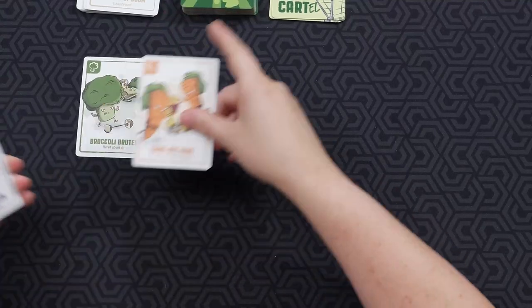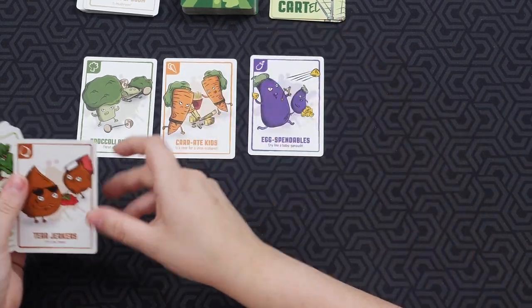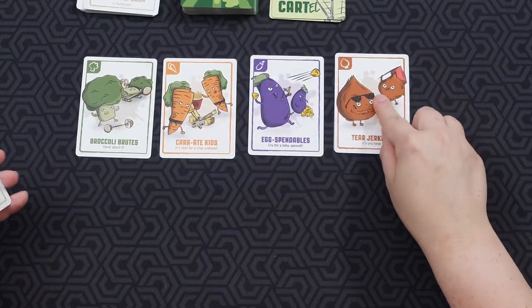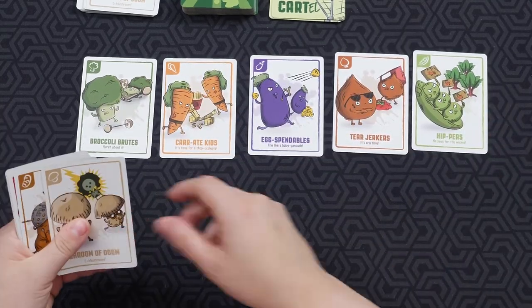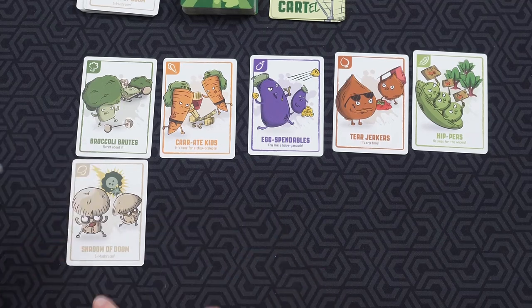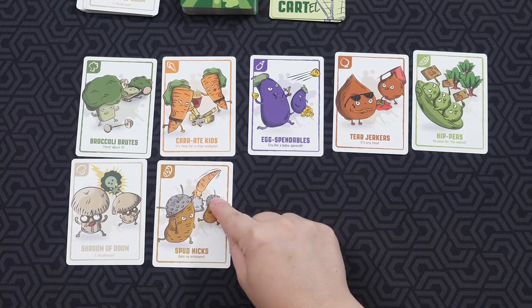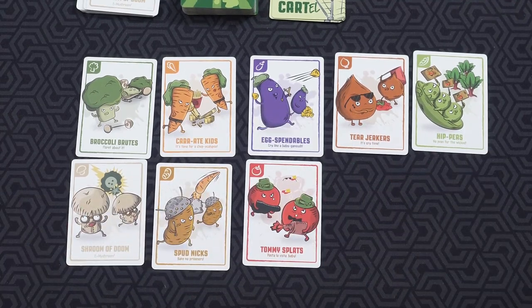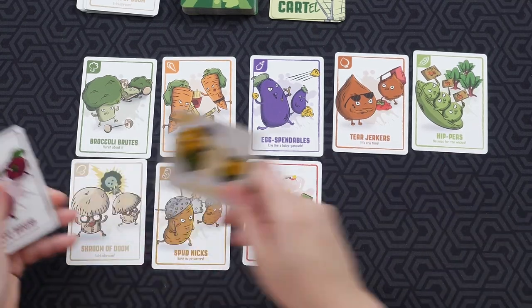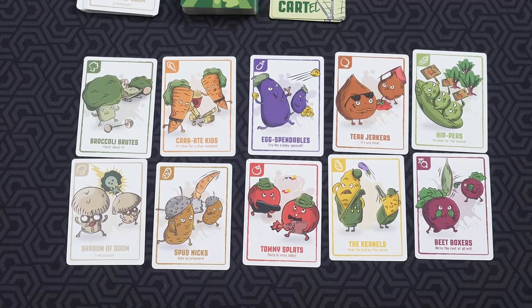Here are all the cards you can have in the deck: the Broccoli Brutes, the Karate Kids, the Egg-spendables, the Eggplants, the Tearjerkers, the Hip Peas, the Shroom of Doom, E Equals Mushroom Square, the Spudniks, Bake No Prisoners, the Tommy Splats, Pasta La Vista Baby, the Kernels, and the Beatboxers — they're the root to all evil.